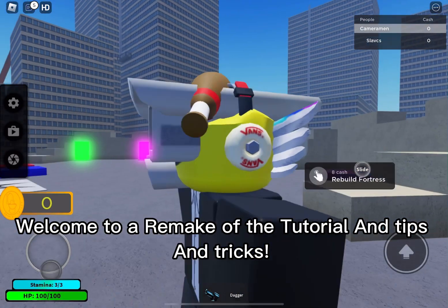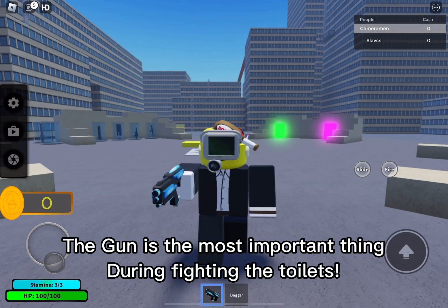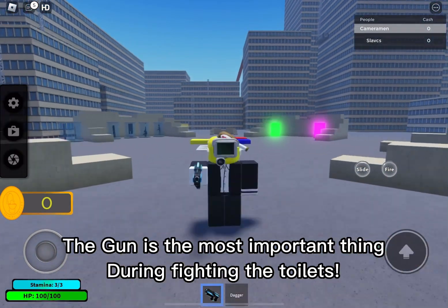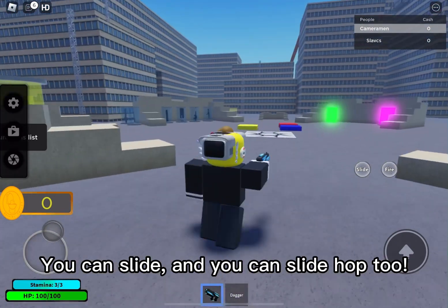Hello, welcome to a remake of the tutorial and tips and tricks. First off, the gun is the most important thing during fighting the toilets. You need cash to make it useful. You can slide, and you can slide hop too.